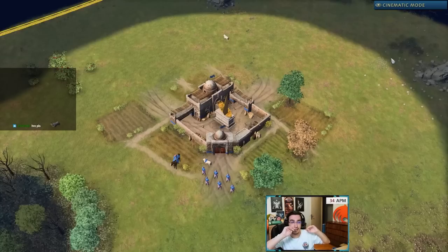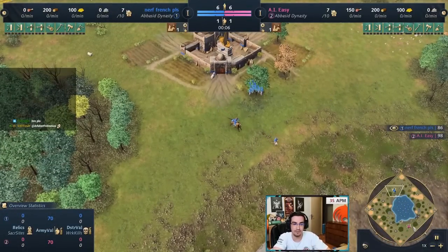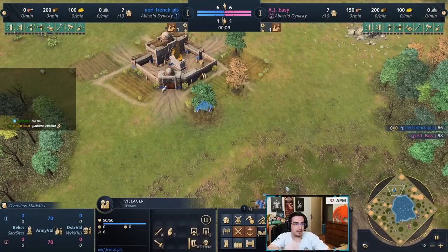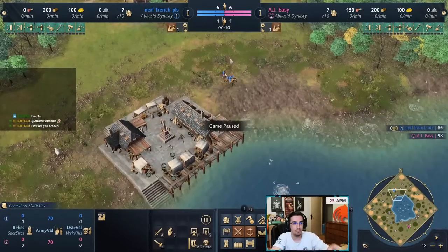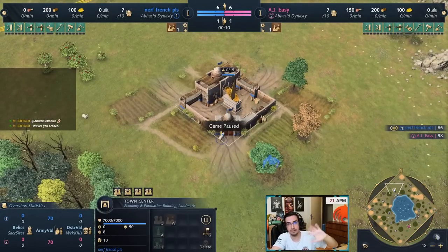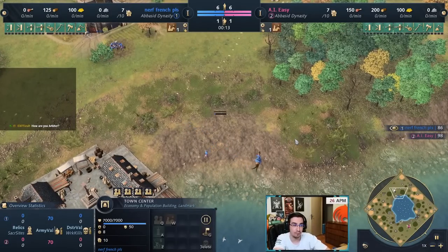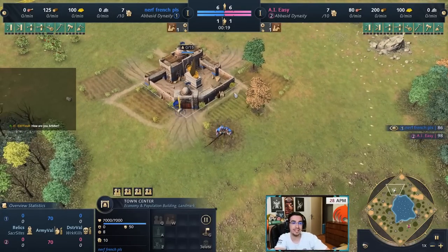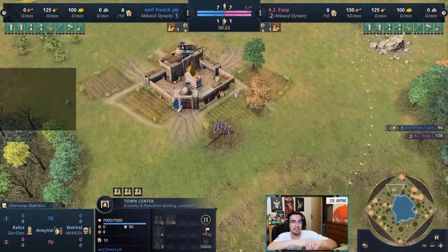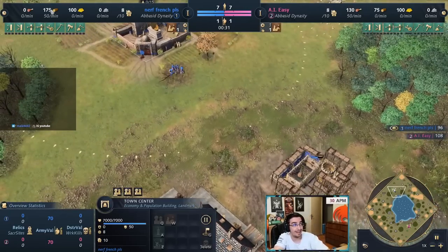Now Abbasid. The same start as every civ: five on wood, one to build dock, three on food, and so on. The key difference: Abbasid docks cost 75 wood instead of 150. This makes the Abbasid build order a lot easier and smoother to execute — you won't be worrying about wood nearly as much.